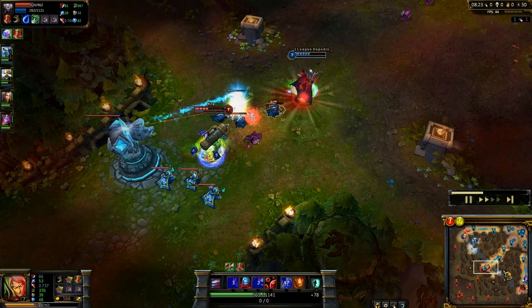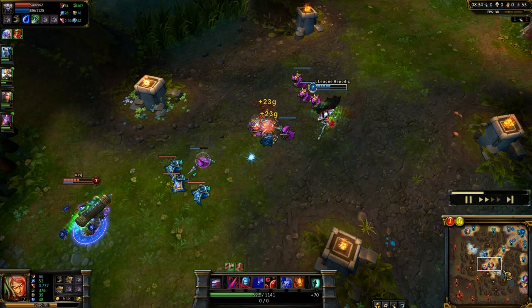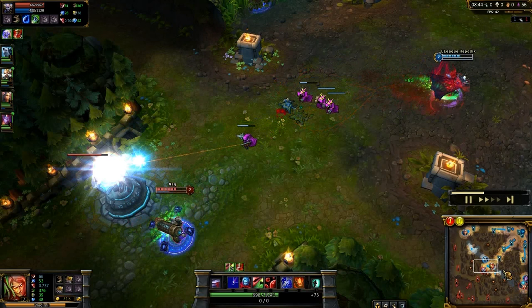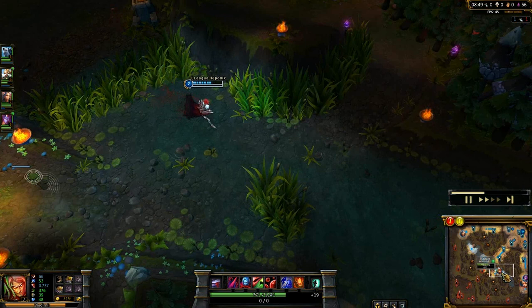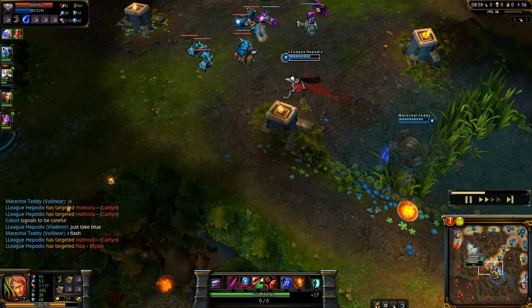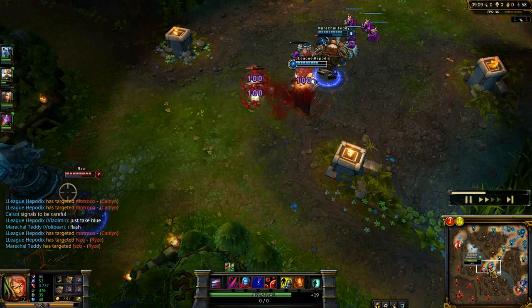Ryze apparently got the blue buff now with his jungler Nautilus. Ryze is putting quite a pressure on me, but thanks to my Q and pots I'll be able to sustain. Because he has the Tear of the Goddess, he should spam spells now so he gets more mana. Volibear is staying in the brush hoping for a gank mid lane. Volibear goes in — flash burned on Ryze. Flash burned, avoiding the toss from Volibear — well reacted from Ryze.